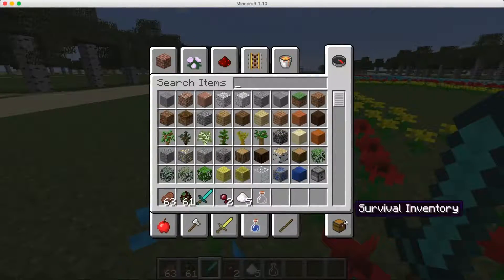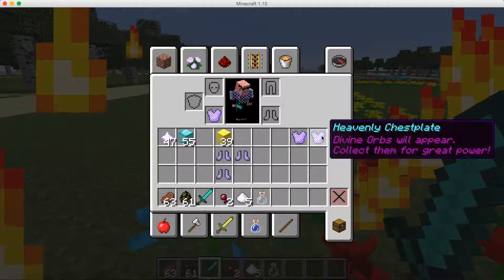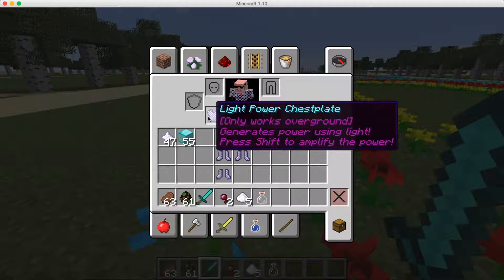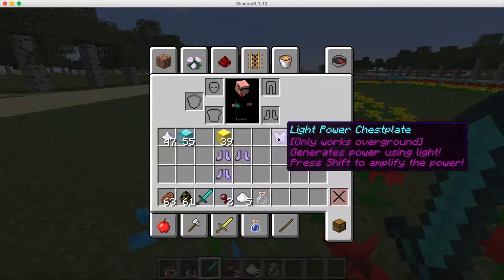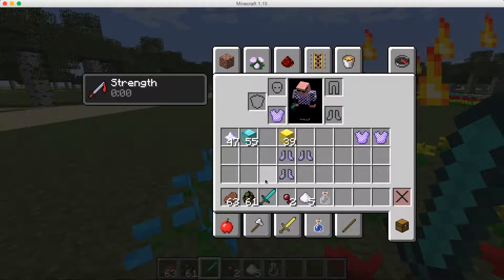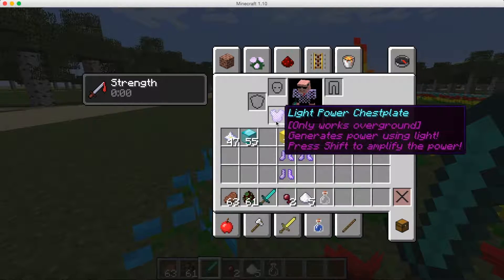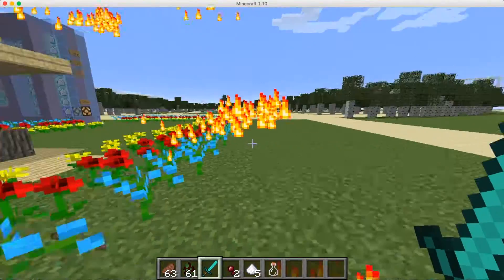Now let's go to the Light Power Chest Plate. This one only works above ground — it generates a lot of power using light. So pretty much you have a lot of power, and when you spawn in mobs or hit things, things get interesting.